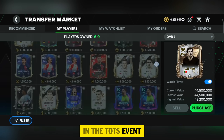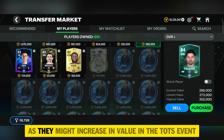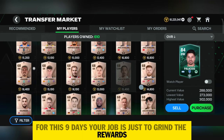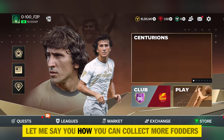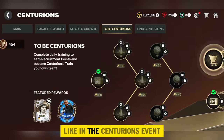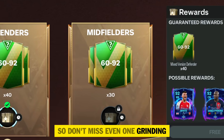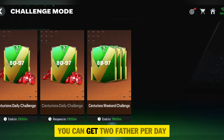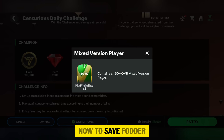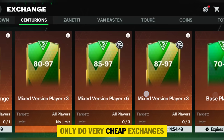In point three: collect fodders. Make sure to collect as many players as you can, as they'll be very essential in the TOTS event. All 70-plus players will be really useful, and if you have 80-rating-plus players don't sell them as they might increase in value. For these nine days just grind rewards and collect as much fodder as you can. Open as many free packs as possible — for example, in the Centurions event you can get around 100 fodder. Don't miss even one grinding opportunity, like daily challenges giving two fodder per day, which makes 18 fodder in nine days.